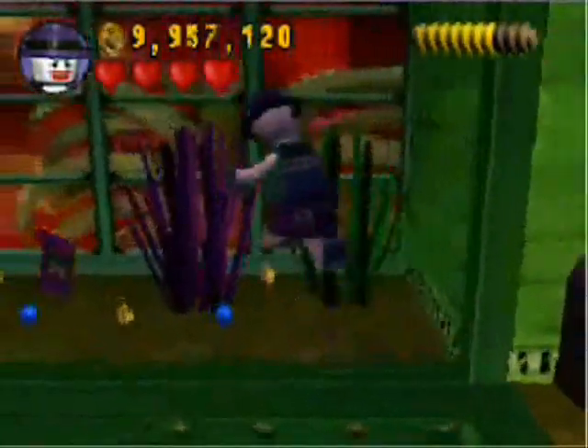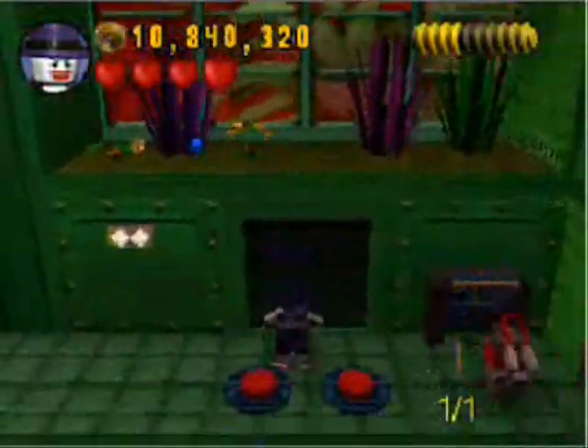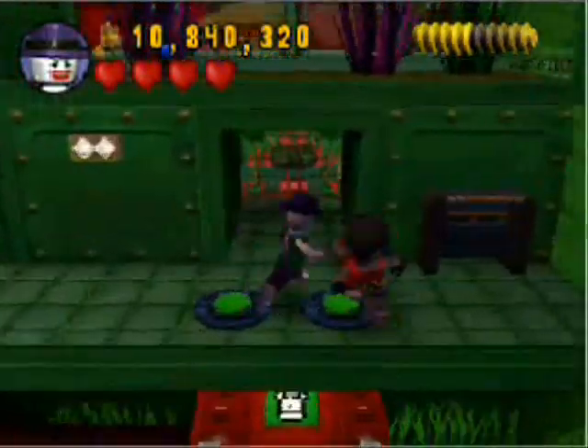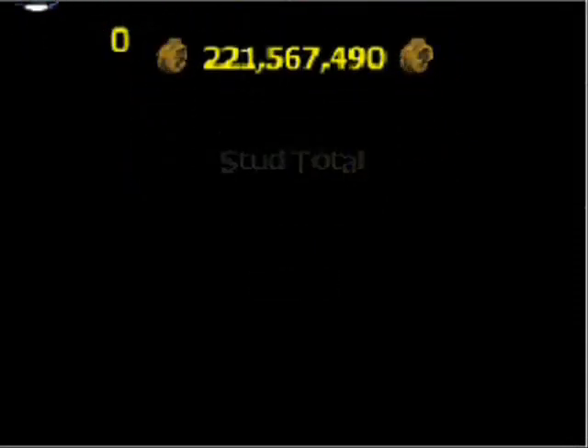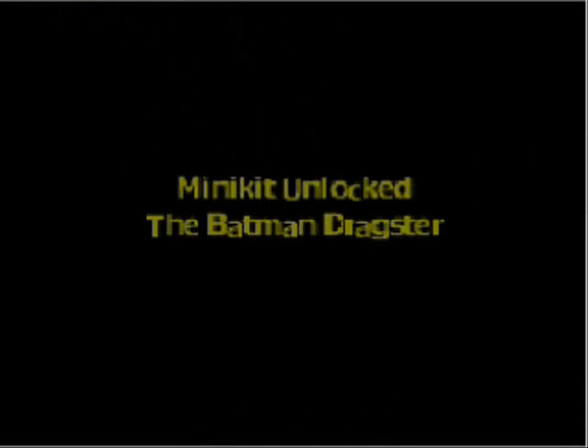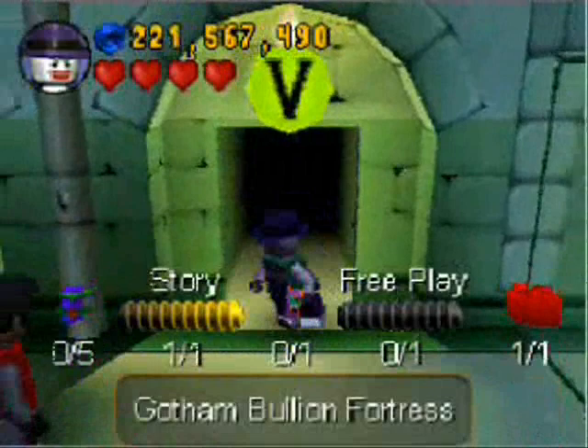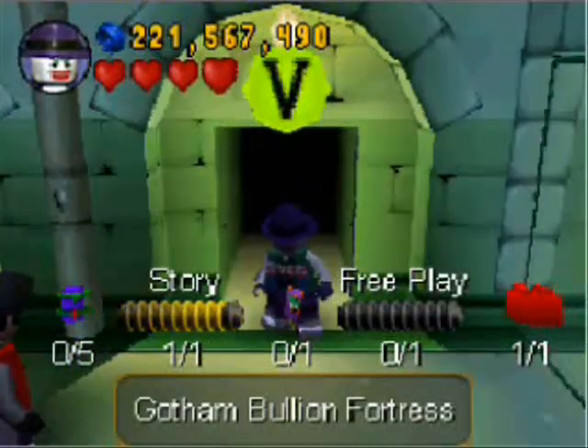That card is just sitting right out in the open. I just like breaking these plants because screw Ivy. Level complete! True villain, 100%. Nice stud total. All minikit canisters. And we unlock the Batman dragster and Poison Ivy's card, and Gotham Streets as a villain with the red brick. Nicely done, if I say so myself. After this black screen clears up, we're gonna leave the Botanical Gardens for the Gotham Bullion Fortress. I will see you there.